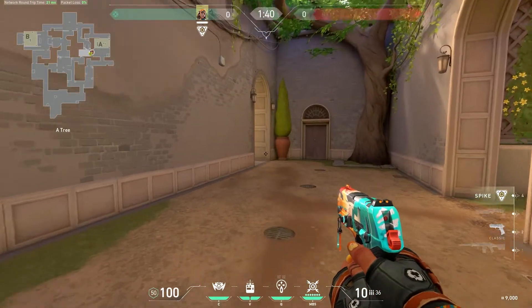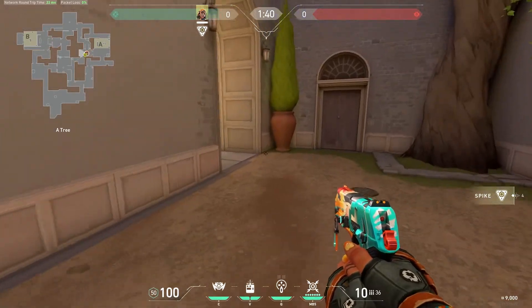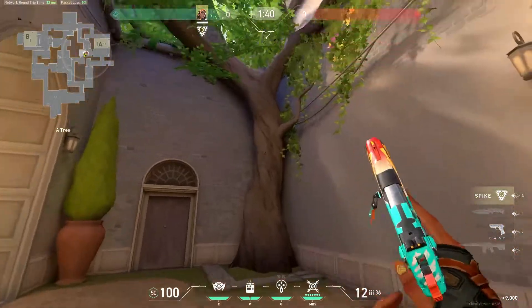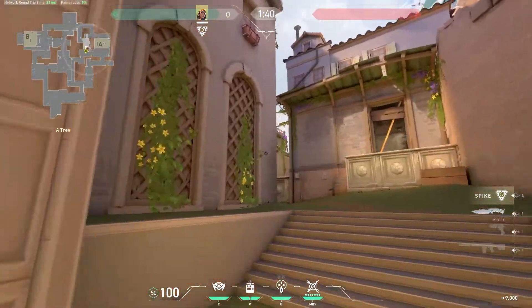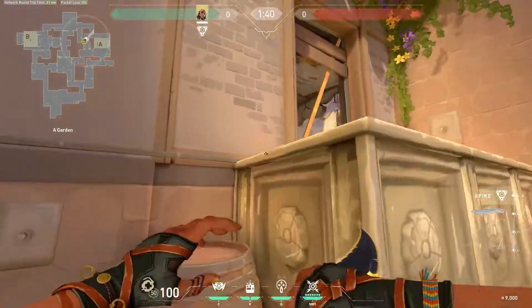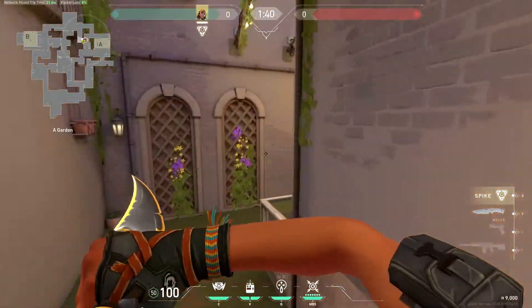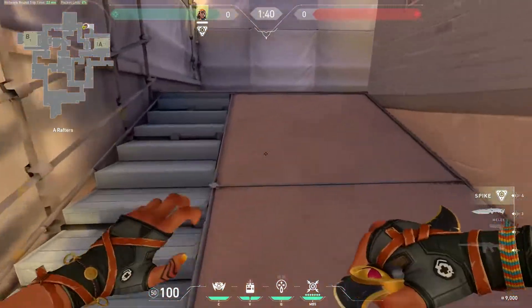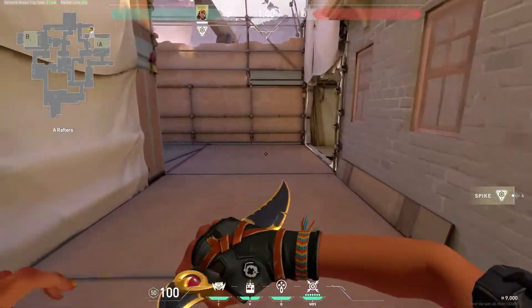Some people call this Tree Room because of the big tree. I still call it Short — if I'm defending I'll just say 'they're up short' and teammates will know. This is Garden. This is Window or Glass. This area is still called Garden. We're in City now, and we're already up in Heaven. This is Heaven.